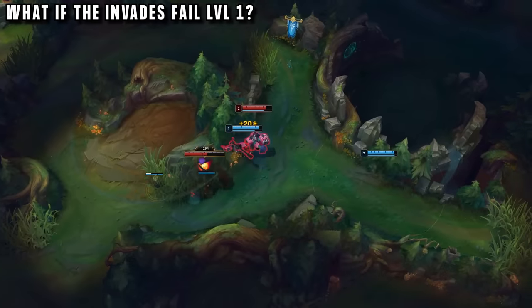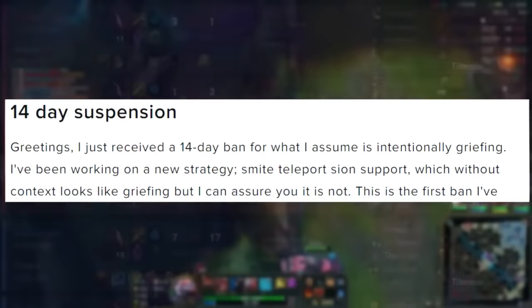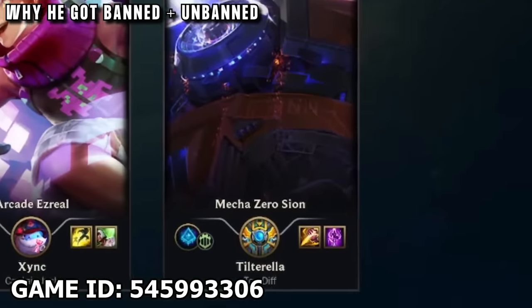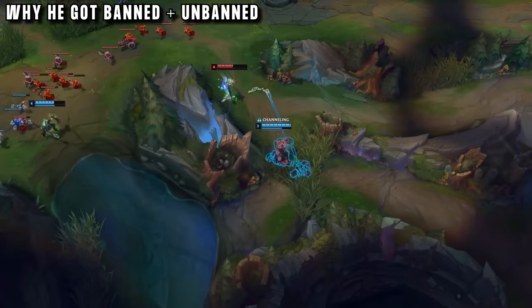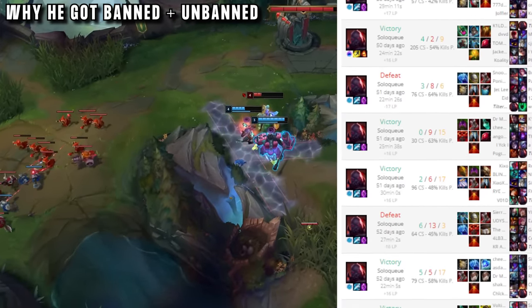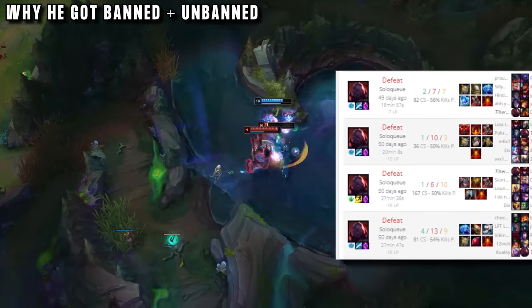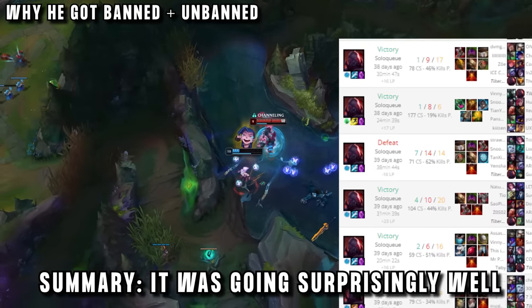But what if these invades fail? Well one thing that can happen is that you get banned for inting — this actually happened to Tilterella. At the end of season 12, he began testing this smite TP Sion strategy. With any new strategy the first few games are usually bad, but funnily for him it was practically instant success. After winning 7 games on the pick and only losing 2, his luck turned around a bit and he started to struggle. But then he did start to win more — overall it was really positive.